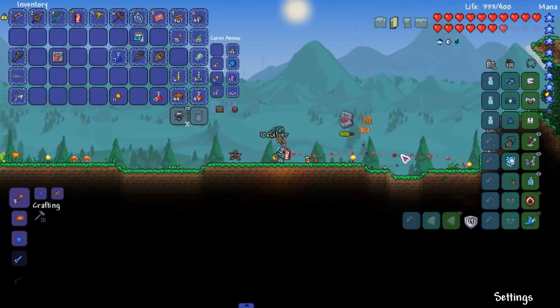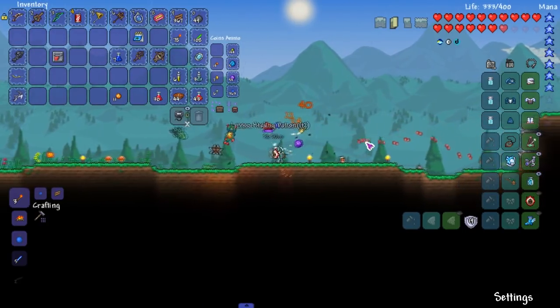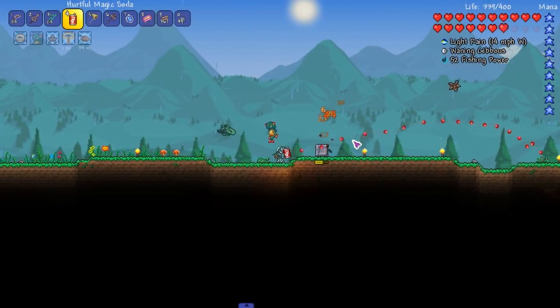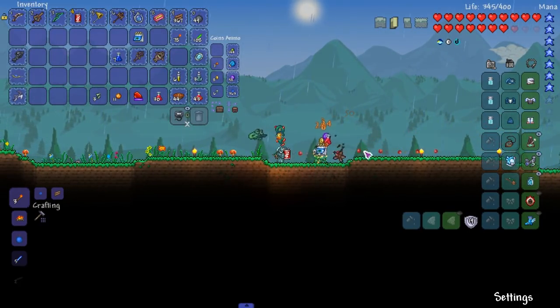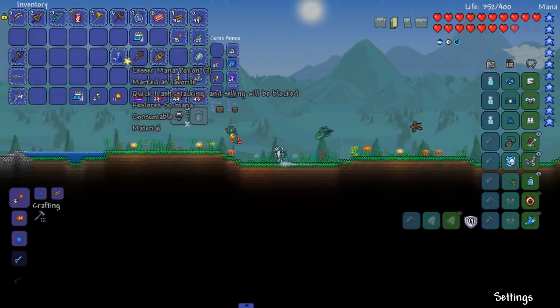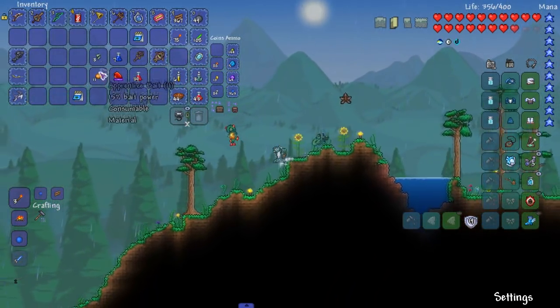Hold on - do we have the fish finder already? Yeah, we already crafted that thing. I didn't mean to summon him, I meant to pick him up. This thing barely uses mana and it's amazing! That's another way you can do it - put it on the floor and right click it. Let's head back to spawn, give him his fish, sell all this stuff, and that'll be the end of this episode.